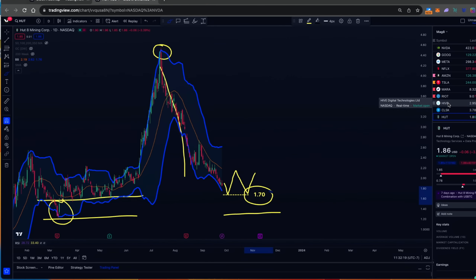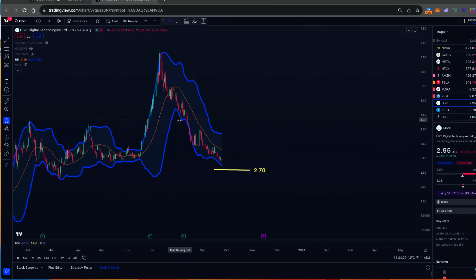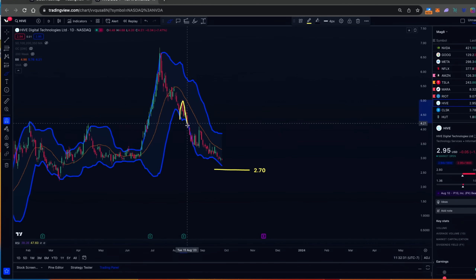Hive is similar to the Mara chart — it's not sitting on the bottom of its Bollinger band yet. Whenever it comes down and touches the Bollinger band you can see we get a little bounce: it came down, skimmed the bottom, got a little bounce. We've come down again but haven't even touched it yet. I see room down on Hive to $2.70, and I think we get a little bounce from that point — I'm going to be buying around $2.70.